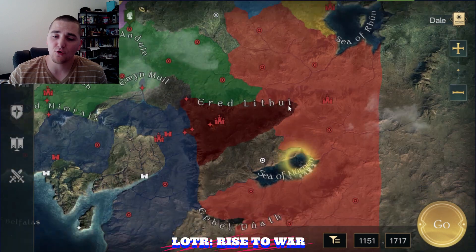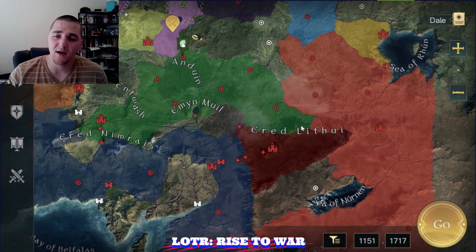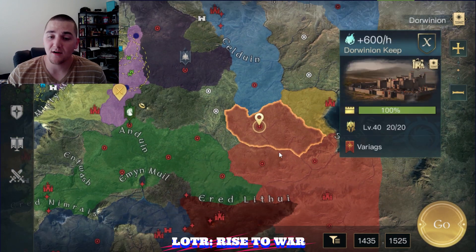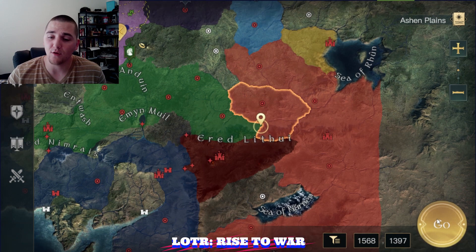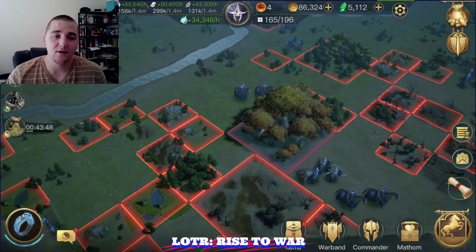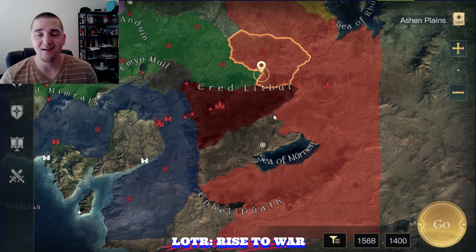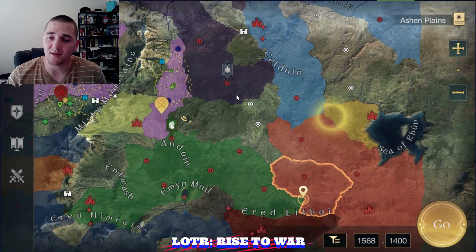There are definitely some groups here we're going to have to watch out for — especially the Variogs. Two of their members are in the top 10 for power production, which means they have been growing and farming probably with no combat. Thick is getting ready, guys — we're going to see a tide of blood and death when the Dwarves and the Variogs come onto the battlefield. I don't know where or who they're going to kill, but it's going to be a lot of fun.